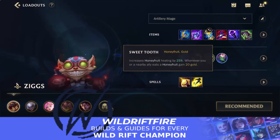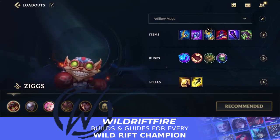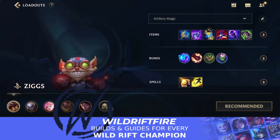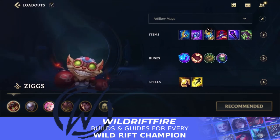For spells, you should go Flash pretty much always with every champion. For your second spell, most of the time you want Barrier — it protects you. You might see mid laners in the Horizon Cup running Exhaust, mainly to counter assassins like Zed, Diana, and Akali. Exhaust can work well on Ziggs if you get dove on — it'll significantly reduce the damage they deal. But most of the time you still want the Flash and Barrier combo.